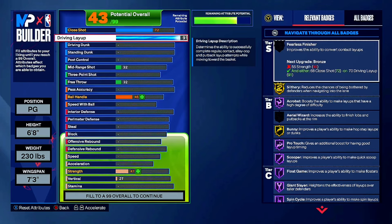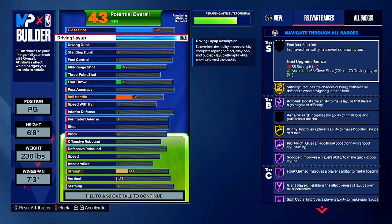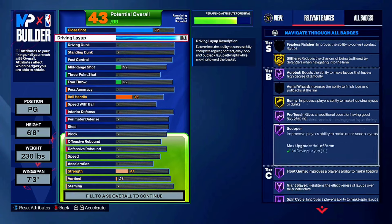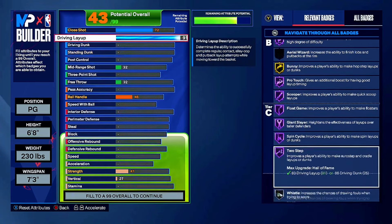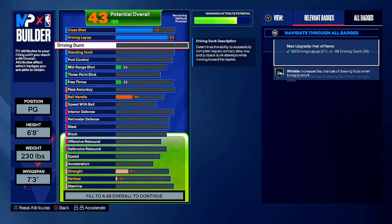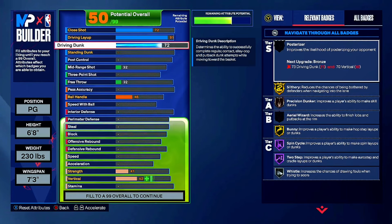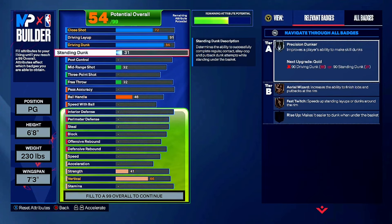Acrobat Hall of Fame, Bunny on gold, Posterizer Hall of Fame, Scooper Hall of Fame, Float Game Hall of Fame, Science Slayer Hall of Fame, Spin Cycle Hall of Fame. You get everything you need for finishing. Then we're going to the dunk - driving dunk we're going up to 86. I didn't know 87 was contact dunks when I made the build, so I put 86 - but it was all good in the end because we're not going for contact dunks anyway.